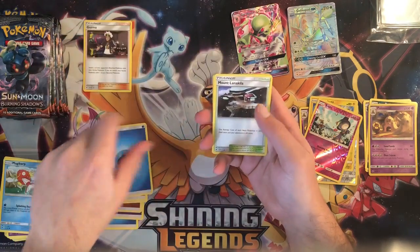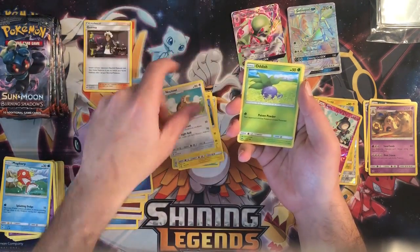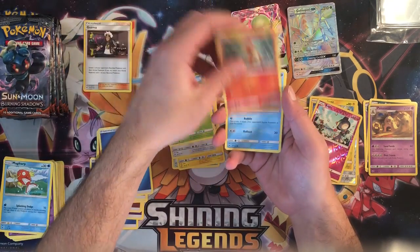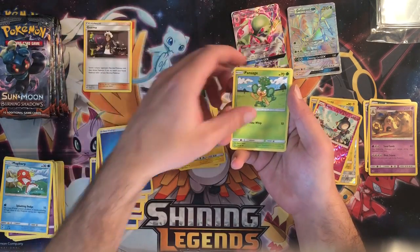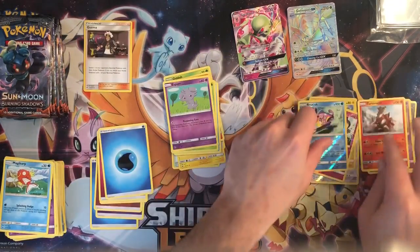Next pack: water energy, Mount Lanakila, Electabuzz, Noctowl, Oddish, Charmander, Marill, Pansear, Espurr, Bruxish, and a Turtonator.